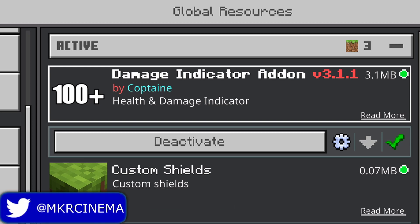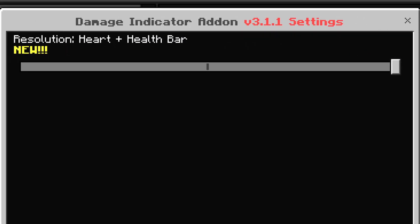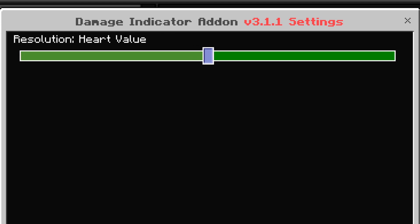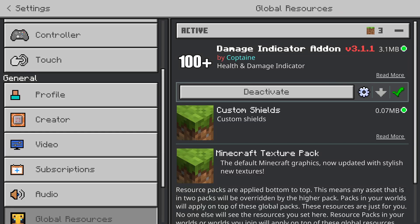It does come with a cogwheel and it has three different settings: just the health plus health bar, the heart value, and just the health bar. I'm going to leave it on the default right here because I personally think it's the best. Make sure it's active and then go into a world.